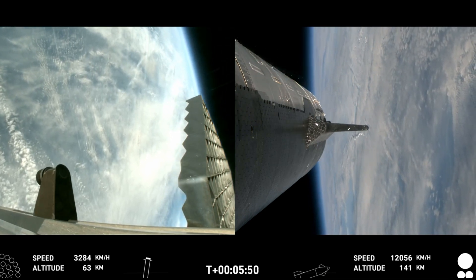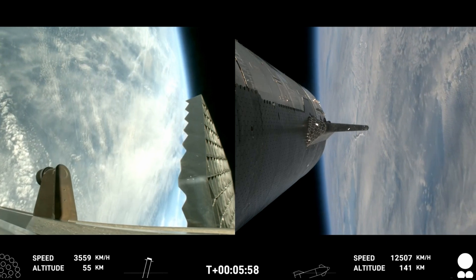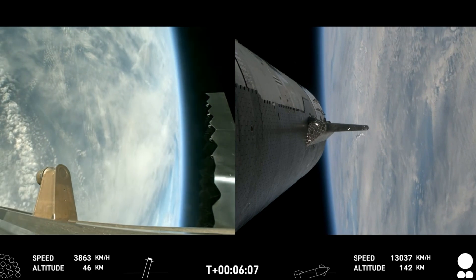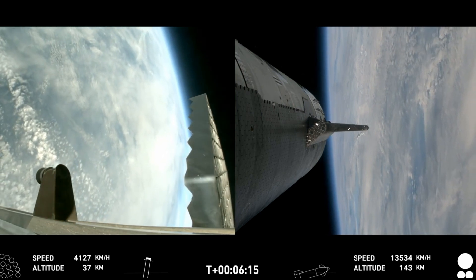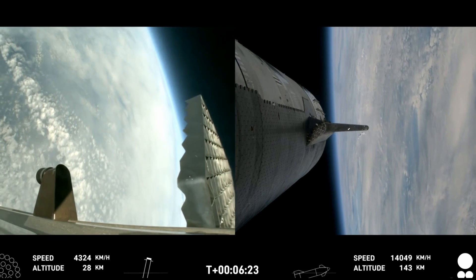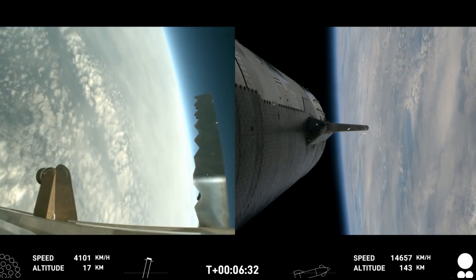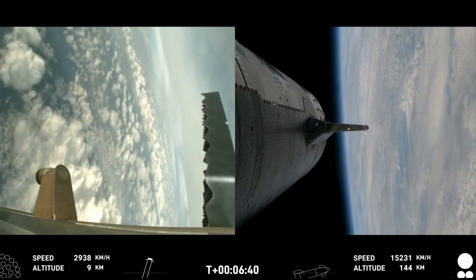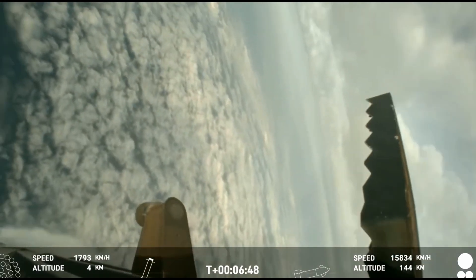Super Heavy is on its return leg of the journey, with ship continuing to burn its six engines — those larger circles are the Raptor vacuum engines, the inner circles the Raptor sea-level engines. We're about 30 seconds away from the start of the landing burn on the booster. You can see the grid fins rotating — those aerodynamic grid fins are guiding us through the atmosphere back towards our splashdown site. We're going for a soft splashdown. For the landing burn, we're going to expect to see the 13 center engines light, rapidly bring down the booster's velocity, and then just the three in the center for splashdown.